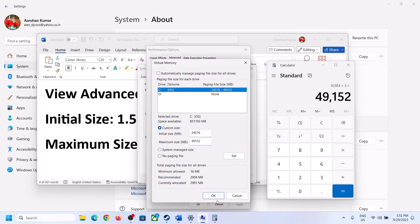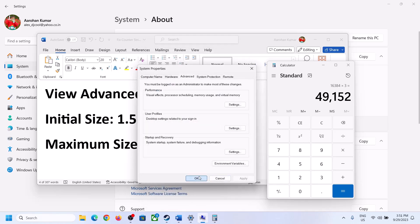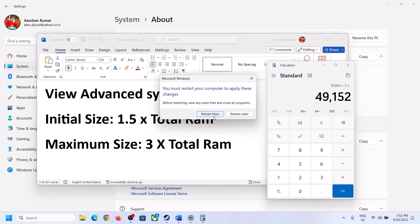Click OK, then Apply, then OK again. Make sure to restart your computer after this.